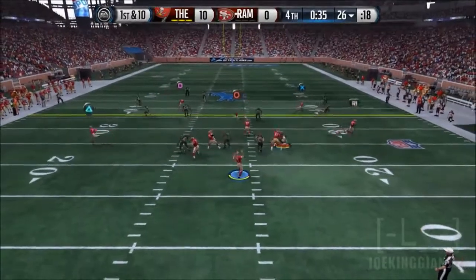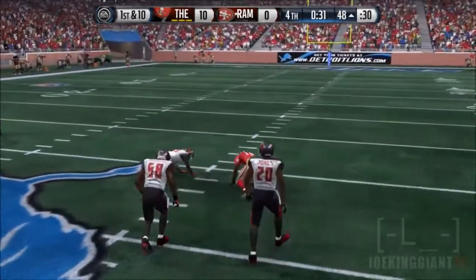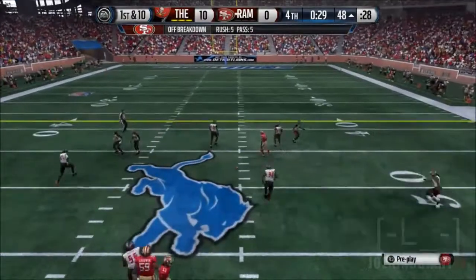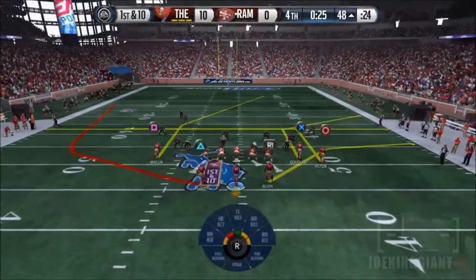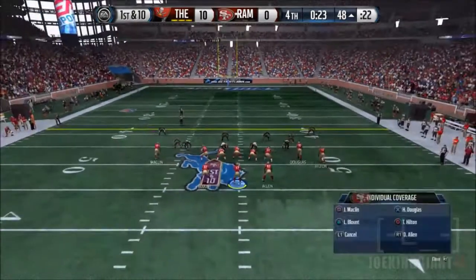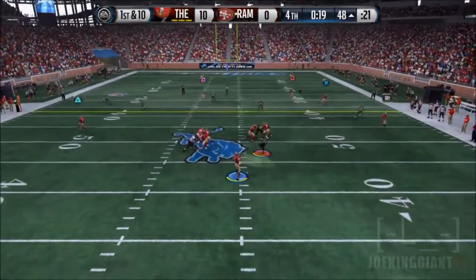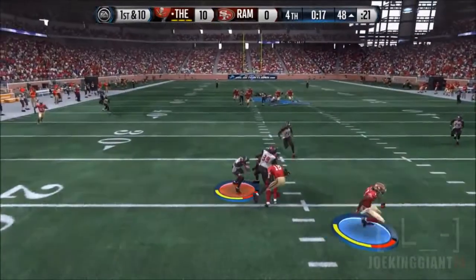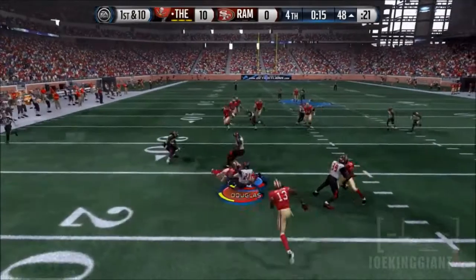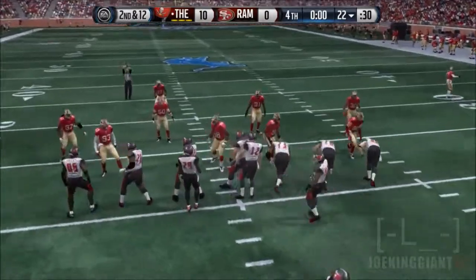I ended up losing 10-0 due to the Garrett Blunt fumble. The game would have been 10-7 and I would have had the ball with 30 seconds left. I threw an interception on purpose — I knew the receiver was open but I figured I already lost the game, so I just wanted to lob one to T.Y. Hilton and see if he could make a play. I did have a chance but Garrett Blunt fumbled, and I'm blaming the whole game on him.